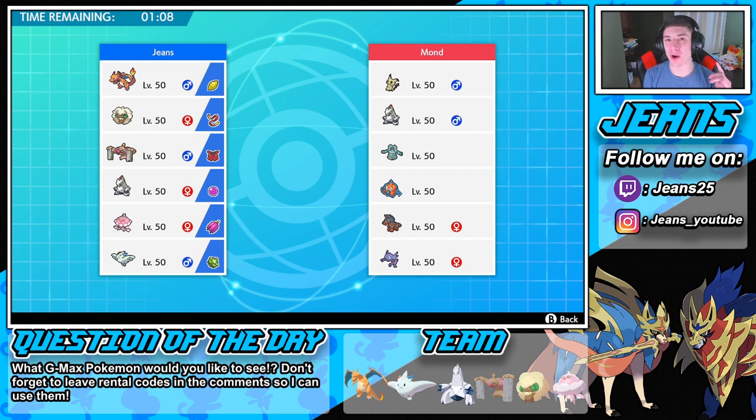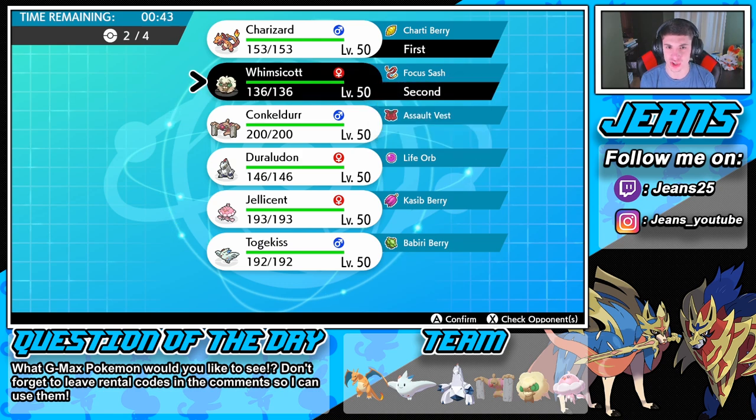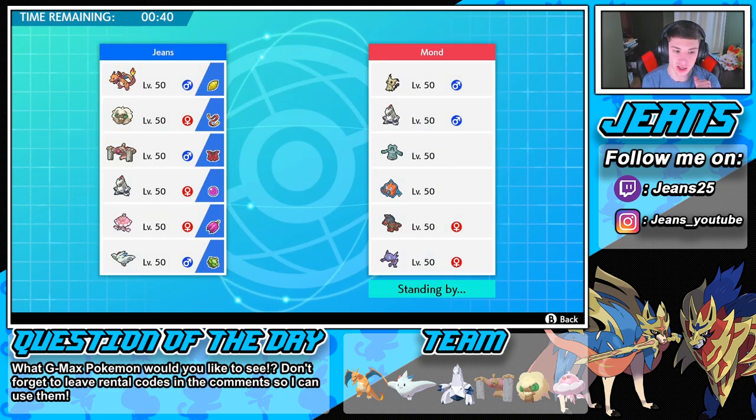Not a Mudsdale team — you guys always know Mudsdale is like my arch nemesis. I have so many struggles with Mudsdale, but hopefully we can counter them today. Who are we going to lead? We're going to lead Whimsicott and Charizard to get things rolling early. I can see him going Sableye and Bronzong trying to get Trick Room off. So I don't think Whimsicott is really the call here unless we just want to Charm and go into Fake Tears.